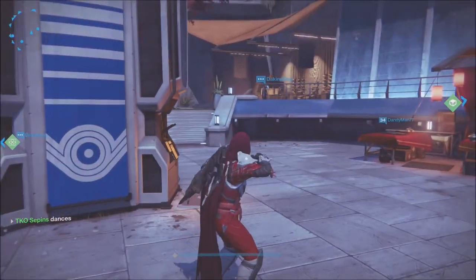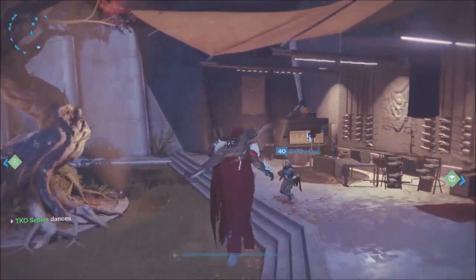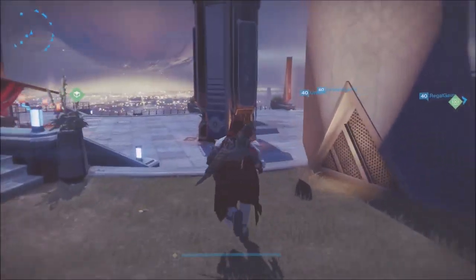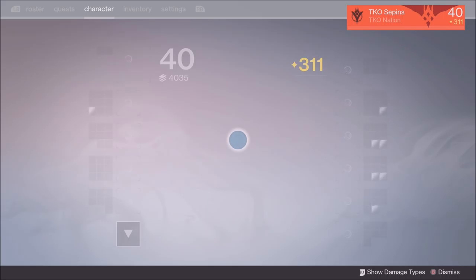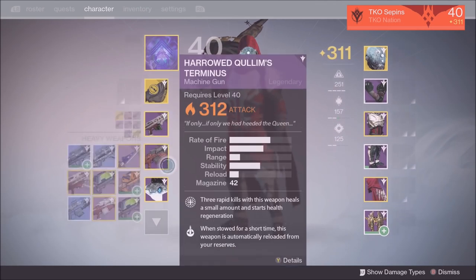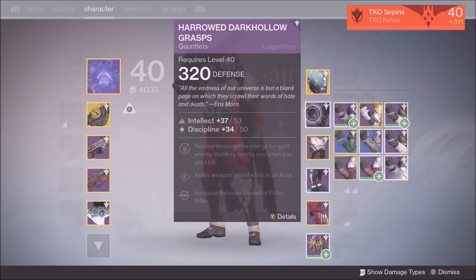What's going on YouTube, Snipes here with TKO Gaming. Late night video for you guys. Since the hard mode raid came out, a lot of individuals are now 310 light and up. I'm gonna give you guys a quick sneak peek before we get into the bulk of this video of what my character is looking like. That's my raid machine gun, 319 leg armor, and 320 gauntlets.